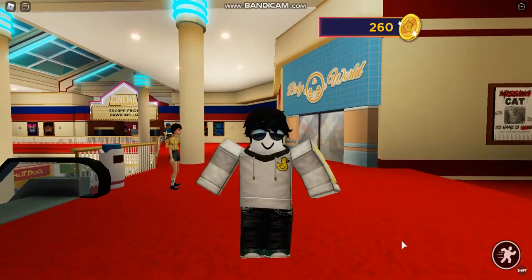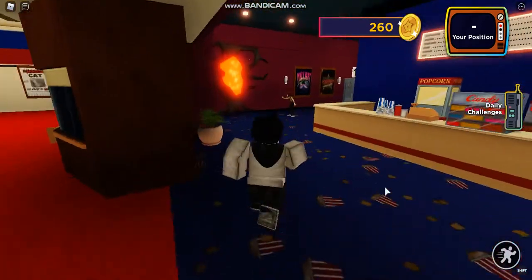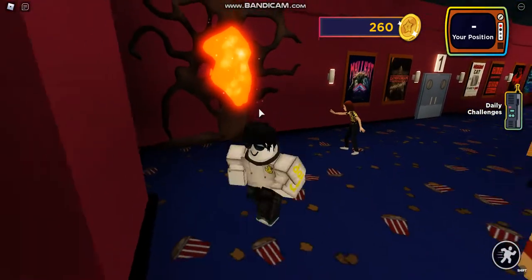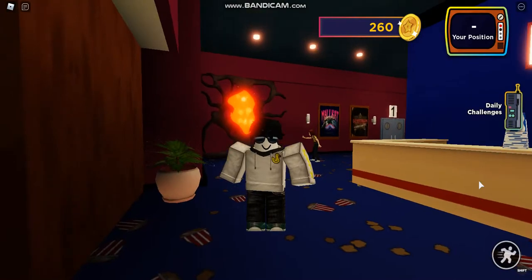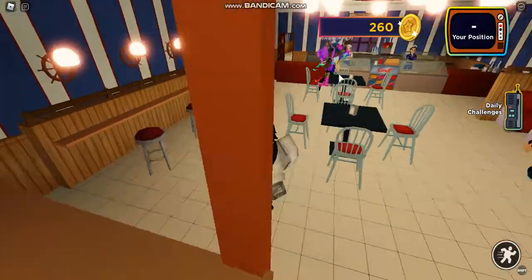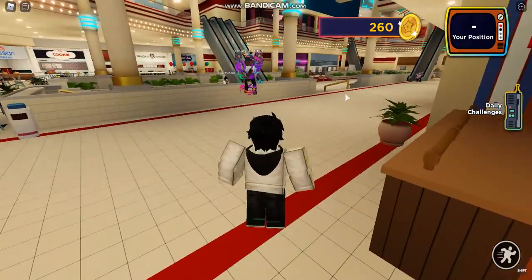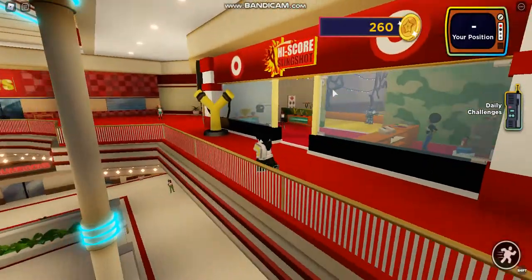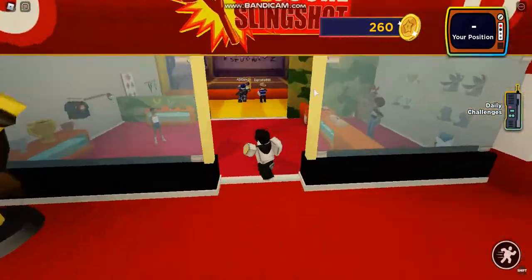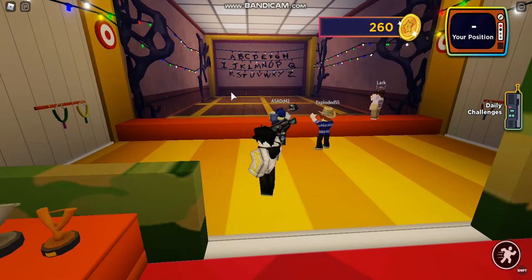Now I'll show you the quests you can do for these coins. The first one is here, and you have to go in this portal for this little mini game. The next one is here in Scoops Ahoy — this will activate a little mini game you have to do around a mall. The next one is here at this slingshot area, and you have to hit these boards with a slingshot — pretty easy to win.